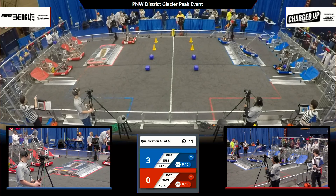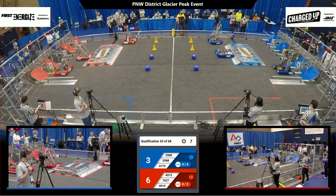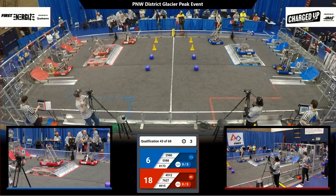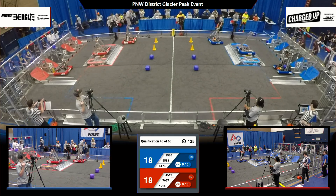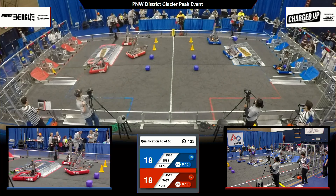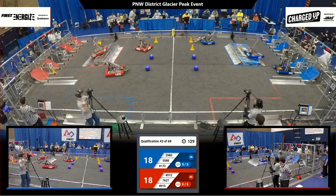Team 2980 on the Blue Lions bypass for this match, so it will be three on two. 76-27, Bearcat Robotics drops their cube on the top level and finds their way to the charge station. 5588 does the same for Blue. And it's 18 apiece, all square where it counts as the drivers step up.